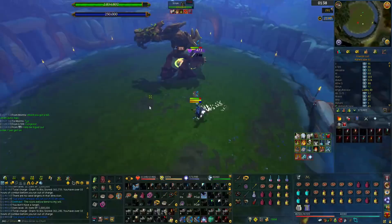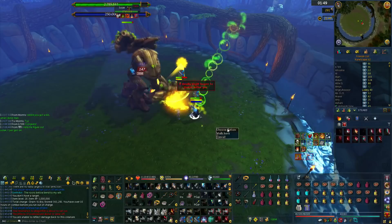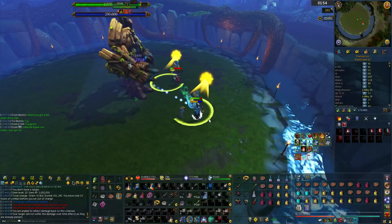After that, as the DPS you get two blights. It's a standard 4k hit but you can debilitate it, reflect it, or rez it for 4k, and you'll get two of these. You can change your rotation as you wish.